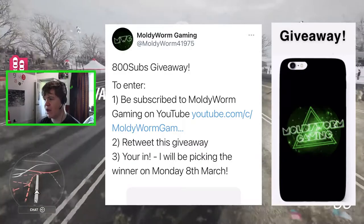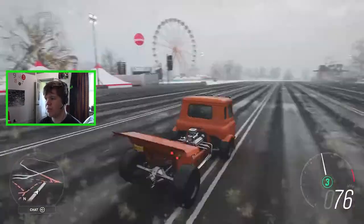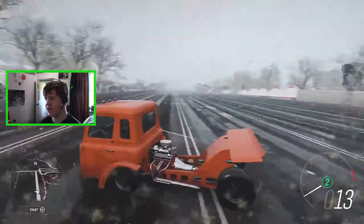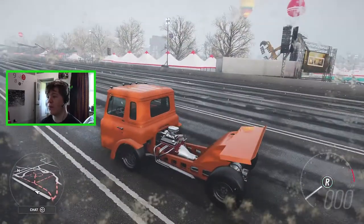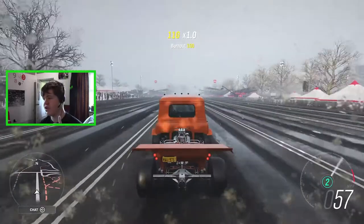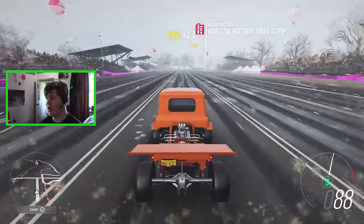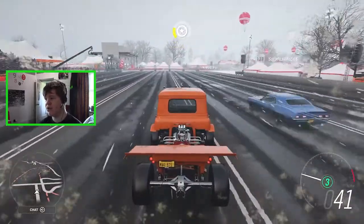Links in the description below — you can get yourself some free Moldy merch. Yesterday we went ahead and checked out the brand new International Loadstar, which can do absolutely awesome wheelies. Today we've got another truck to check out — it's our final vehicle from the new Hot Wheels car pack, so let's just hop straight into it.